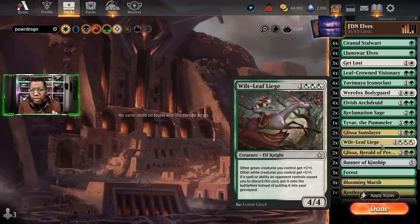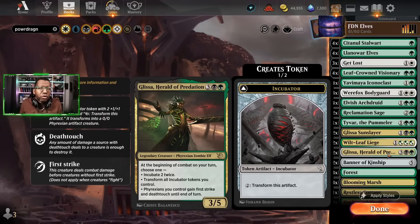I'm playing two Wilt-Leaf Liege. One reason is it's a 4/4 body that can do stuff on its own. The colors matter with our lands, and additionally it provides some protection against discard decks. Glissa Herald of Predation is also good because it can give us extra creatures post-sweeper — we just incubate, incubate, incubate. If they sweep, we incubate; if not, we transform and attack. Either way is great.